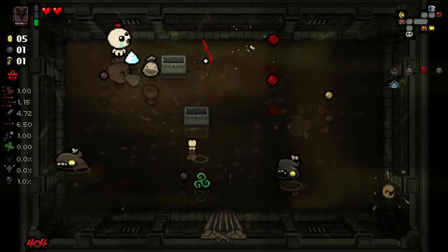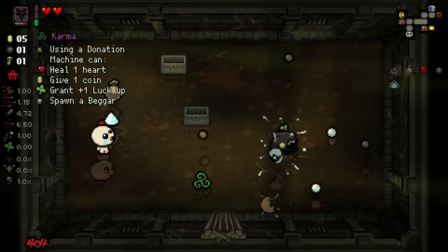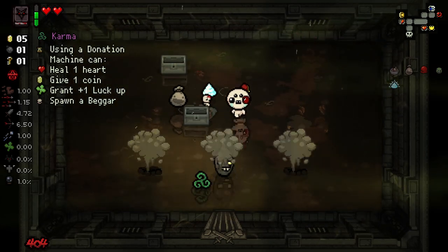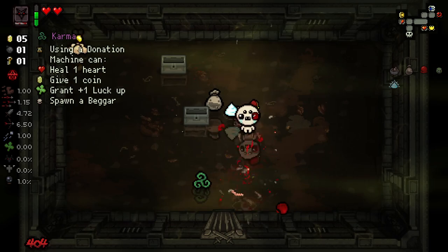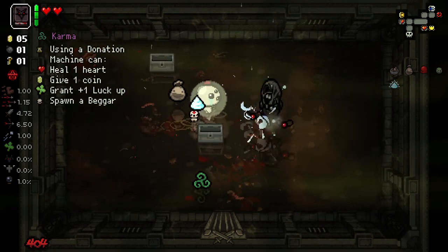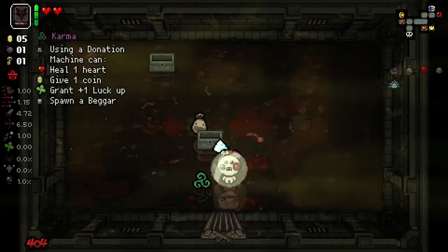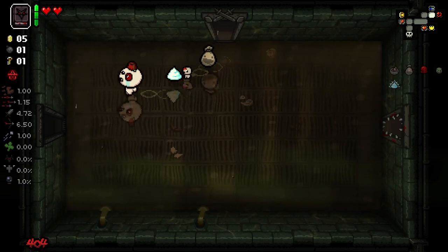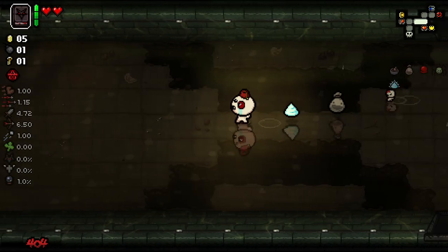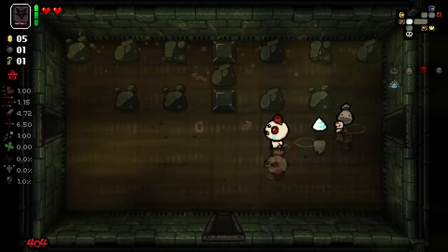We got the one that gives you invincibility when you kill an enemy — the trinket from our 404. I do wish that 404 worked the same way as Molding Clay, where it actually visually changed the image to show you what you currently have. Not knowing what trinket you have can kind of screw you, and can mean you don't get a chance to utilise the trinkets that are available.